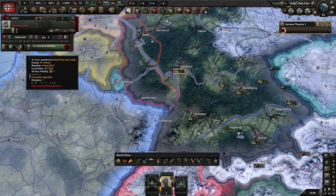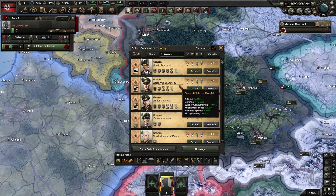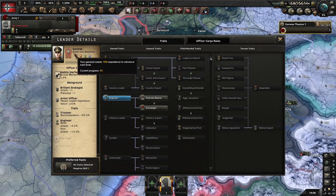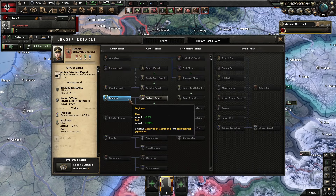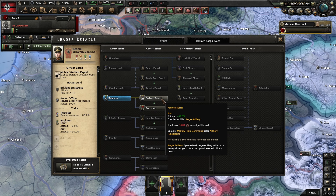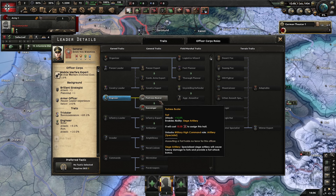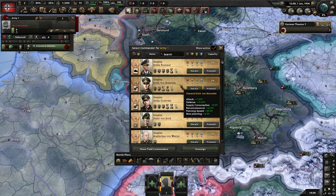There is another thing in the general stats. Manstein in particular has the engineer trait, which lets you give this general fortress buster. Any general can get engineer - you just have to attack forts or cross rivers, so you grind it. But Germany actually gets a general with fort buster built in. This gives you the command ability siege artillery, and whenever we get some CP we can select this. That brings the modifier down by another 15%.